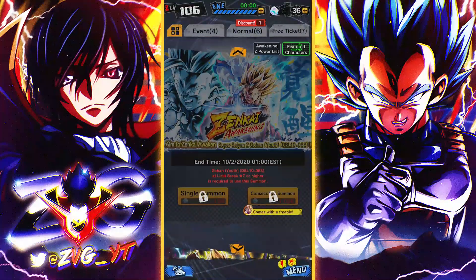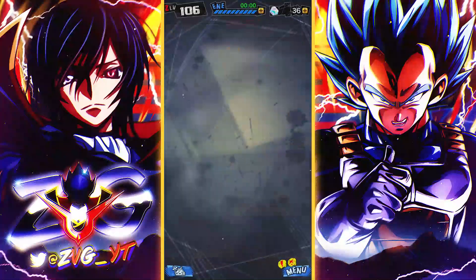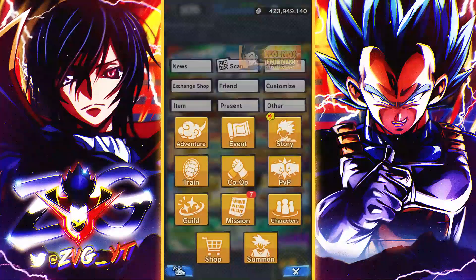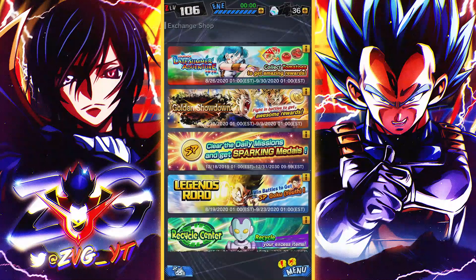Here it is - Zenkai awakening for Gohan. The good thing is you don't actually need him at seven stars to buy the Z power. You can buy the Z power without him being at seven stars, and if you do eventually get him to seven stars, you just Zenkai immediately from that point onwards. Very, very good.